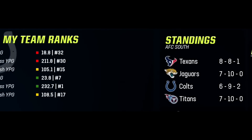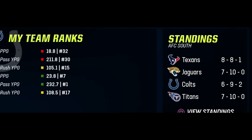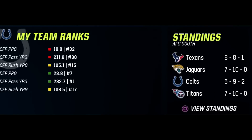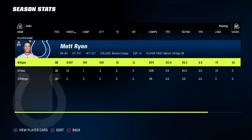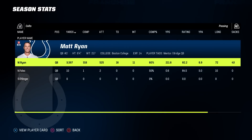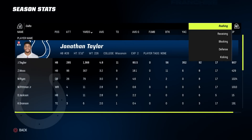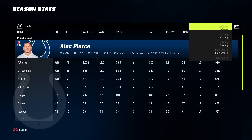They go 6-9-2 and do not make it to the playoffs unfortunately. Offense finished dead last — points per game was 18.8, passing yards per game 211.8. Defense was actually pretty good; passing defense was best in the league. But unfortunately Matty Ice just played terribly — 16 touchdowns on the entire season, 11 interceptions. JT at 1,300 yards and 11 touchdowns, Alec Pierce 1,000 yards and 4 touchdowns. So I don't know if it's possible for a team to tie twice and then make the playoffs.